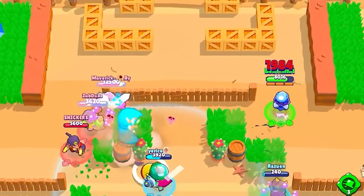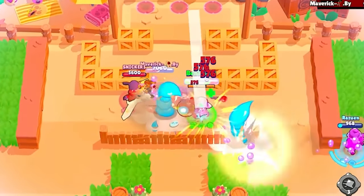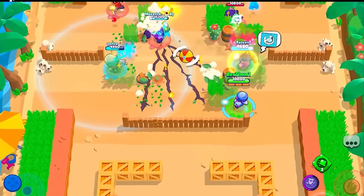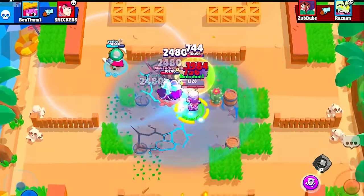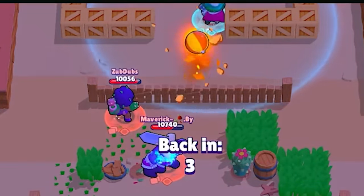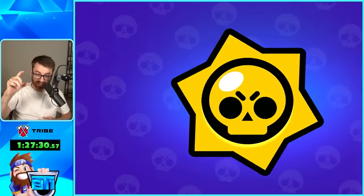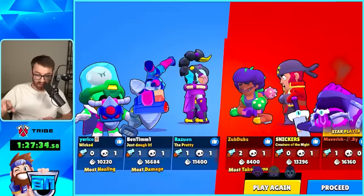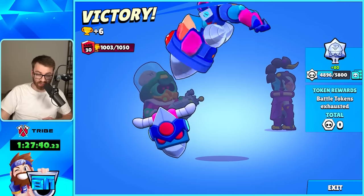One game away. Easy goals — I got my super off, we were aggressive, we had Willow's super and Frank's super too. We pulled them away to get that 1K. Jackie's hypercharge makes her so much of a better brawler — she is one of the best hypercharges to get for sure. 1K Jackie, let's go! Five down, Spike to go.